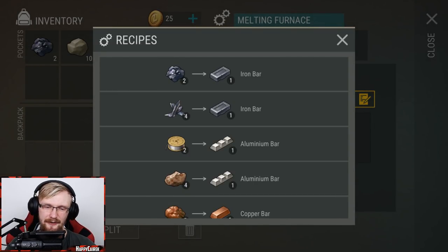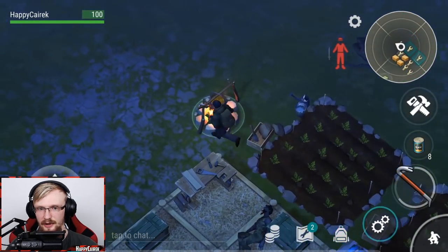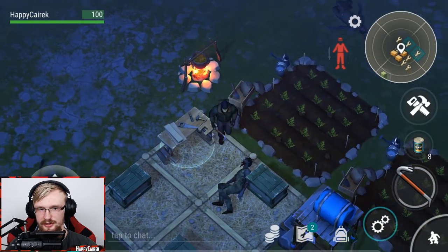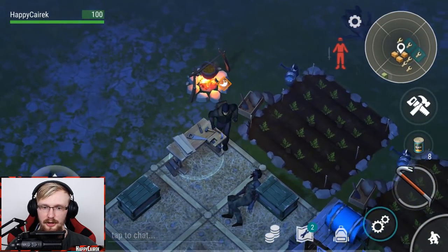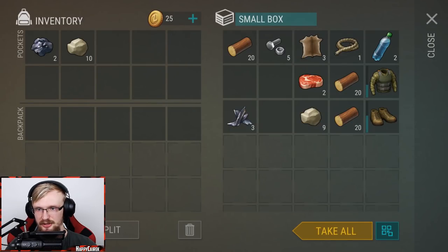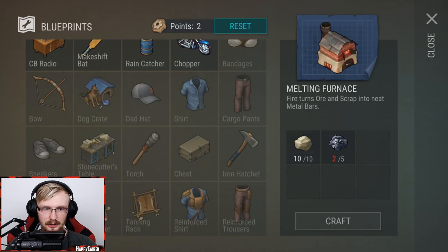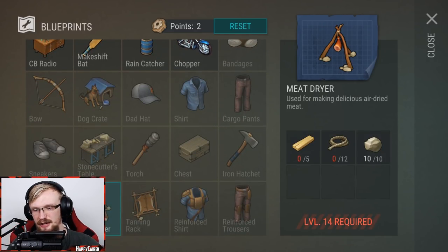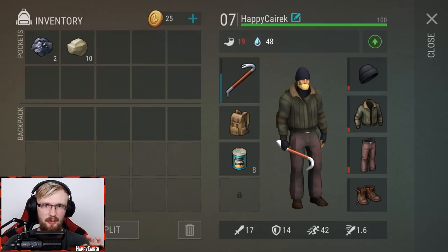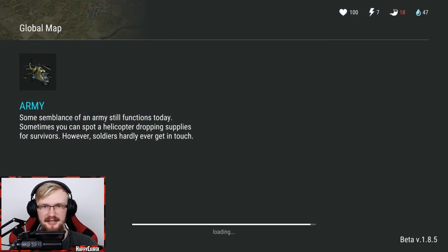We can place the furnace on the ground and start getting iron bars - for one iron bar you need two iron ores. You'll also need a lot of coal, so I suggest you start getting coal soon. We'll need a lot of coal for cooking carrots when they grow - instead of planks, just put carrots in the furnace. We also don't have the meat dryer yet - that'll be unlocked at level 14. We're actually preparing to go to alpha bunker.